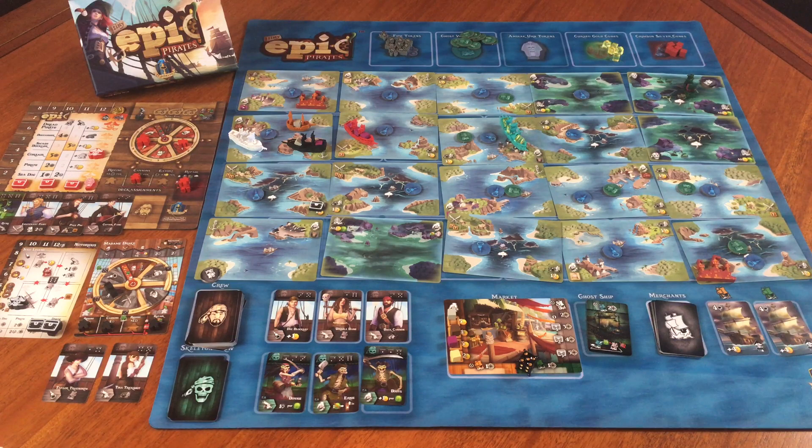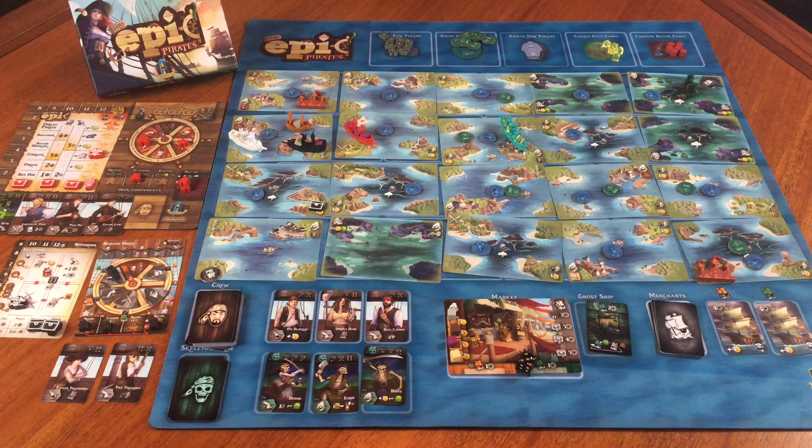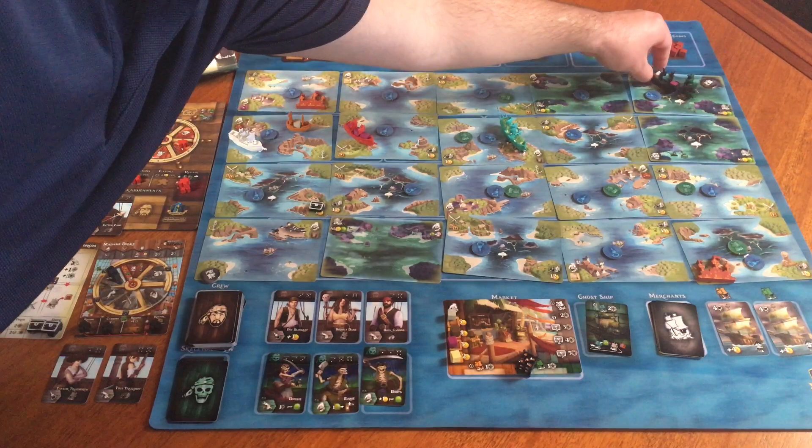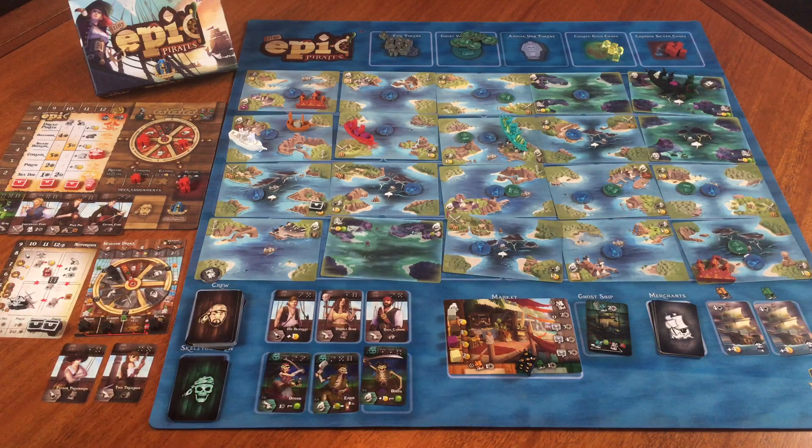Rolling for Madam Drake — rolled a five. She'll move right there to the search action, headed towards the green ship. Her bonus action on search is plus two move, so she currently has two plus one in rigging — five total movement to try and get to the green ship. One, two, three, four, five — she makes it there, traveling a long way for it, and gets to search that token. She found three gold. Wow, that was a good find.